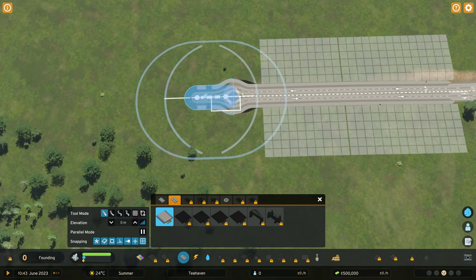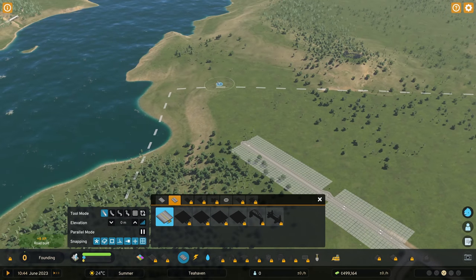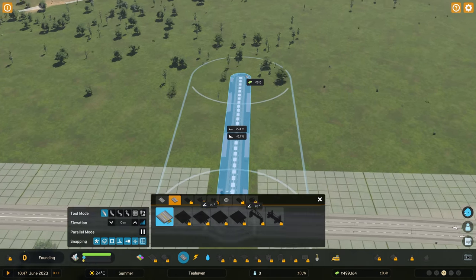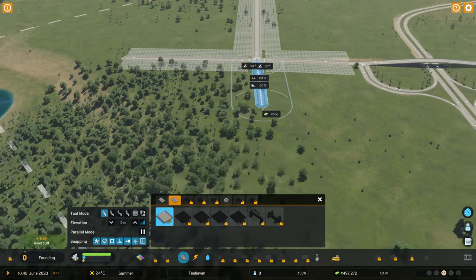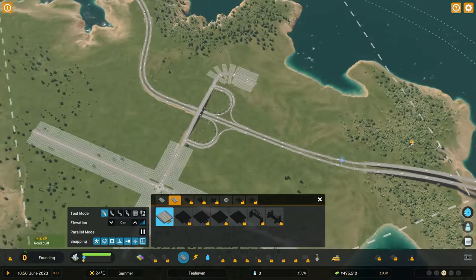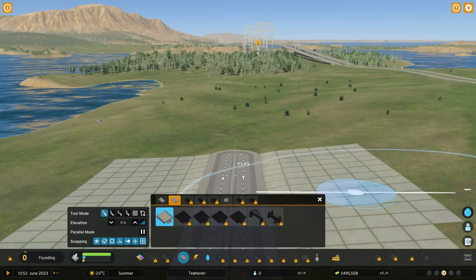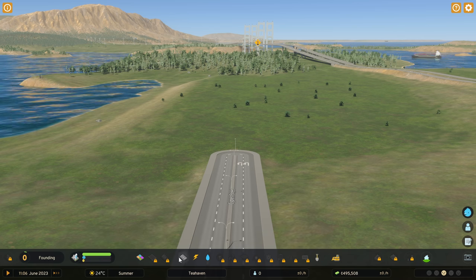Let's add our first road in — we're going to build this one out down to here, and I'd like to eventually curve it around to sneak past the mountain area that way. We're also going to add another larger road coming out this way. It's going to be a very basic setup in the beginning. This will be our residential area over here, and this over here is going to be our industry area.